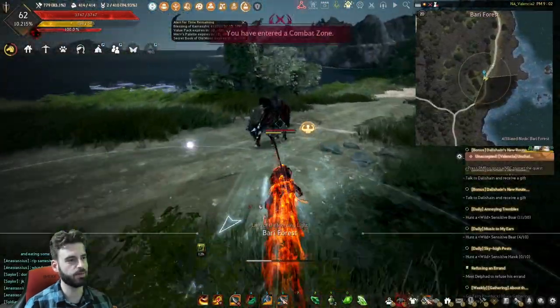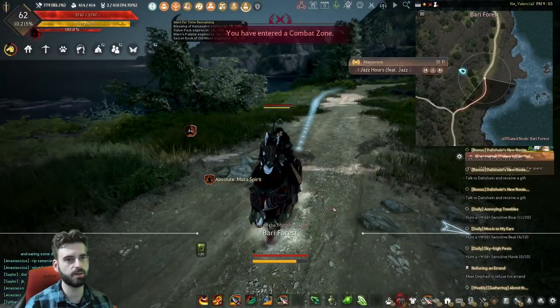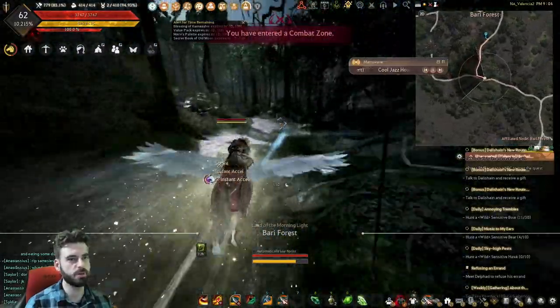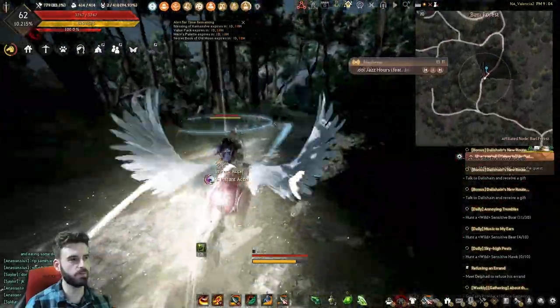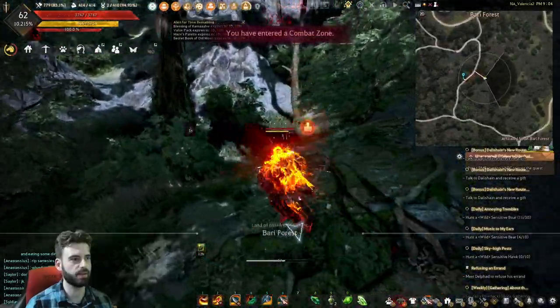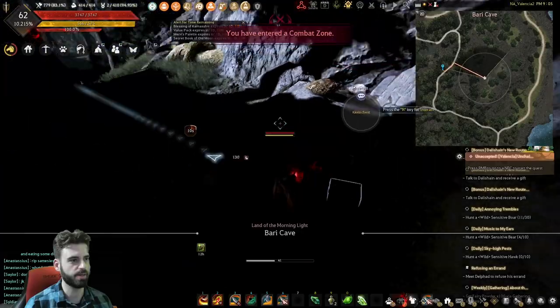Heading back out of this cave, get back on your horse. We want to head to the other side of the mountain. You should see the road start to pop in as you work your way around the corner. Take this bend where the road bends to the right. Look up to the right and you should see a cave entrance up ahead. Inside this cave, you will see another one of these boxes on the ground.